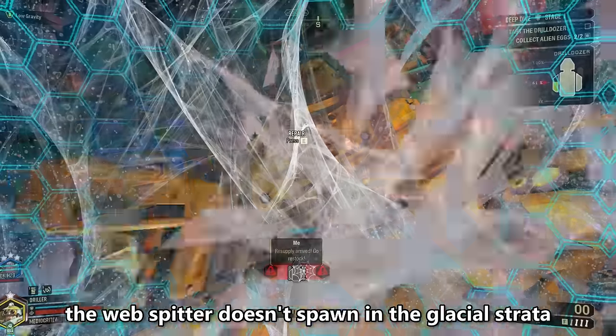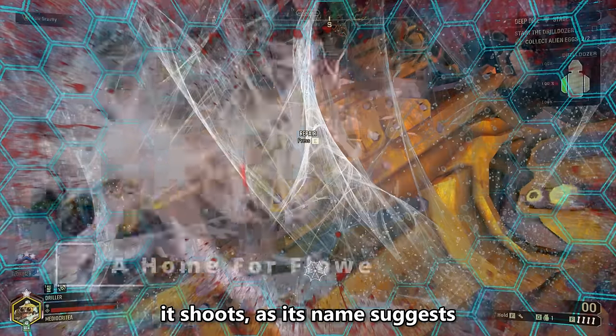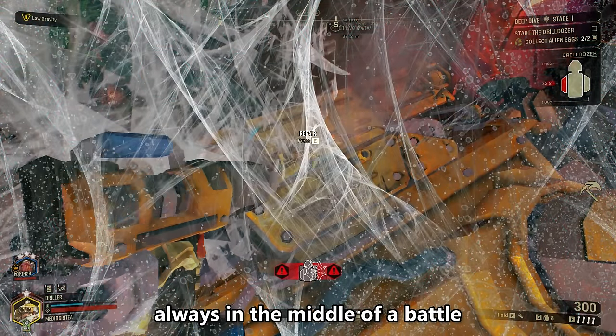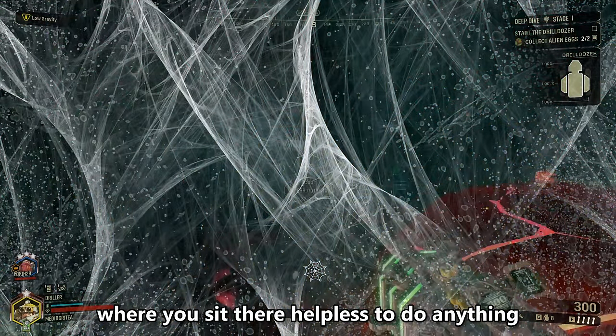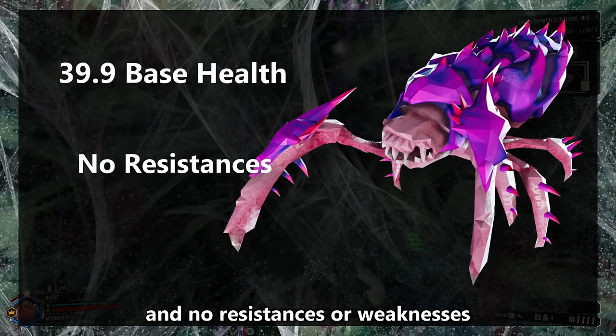The Web Spitter doesn't spawn in the glacial strata, but it's still annoying. It shoots webs that catch you — always in the middle of a battle — where you sit there helpless. These guys have 39.9 health and no resistances or weaknesses.